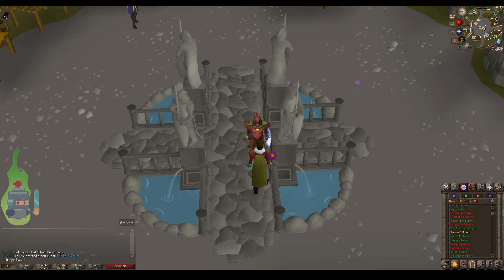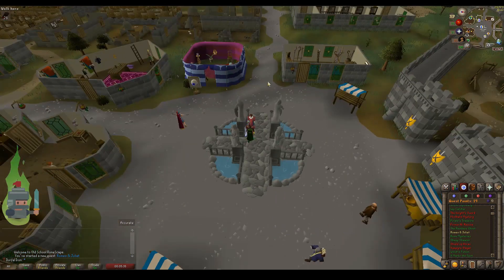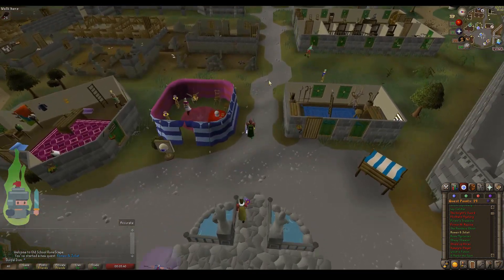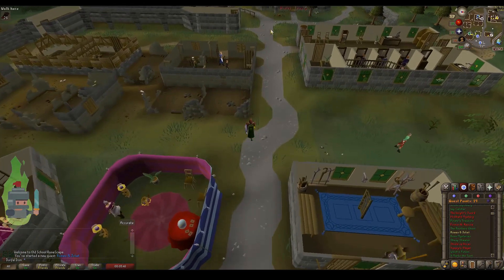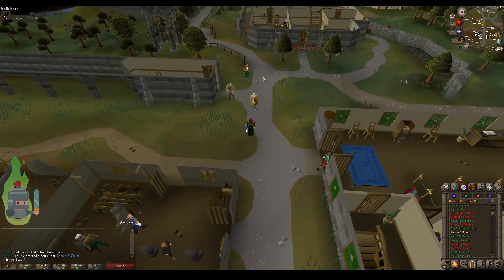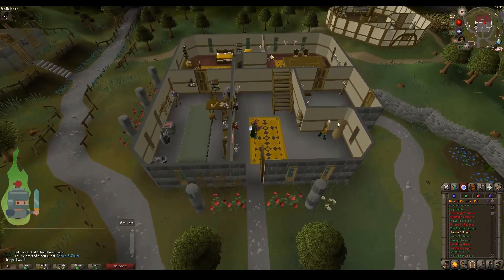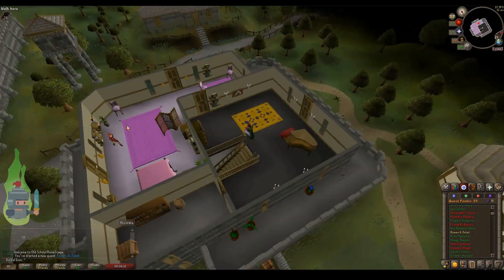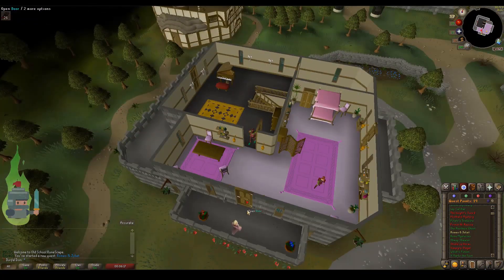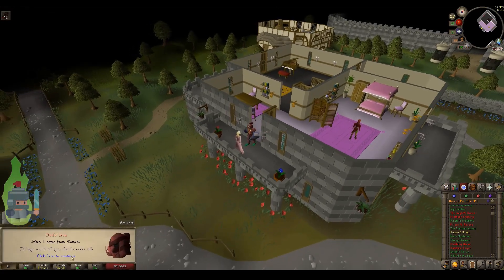Therefore we're going to go to Juliet and act as an intermediary. As you can see by the map, this is Juliet's house — it's northwest of Varrock, as if you're going to the barbarian village. It's on the west side of Varrock; head as if going to the barbarian village and it's the building straight after the bank. Open the front door, head straight upstairs, go through the next door, and there's Juliet on the balcony.